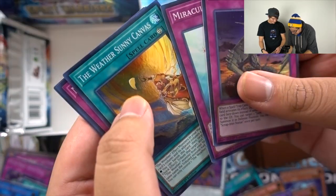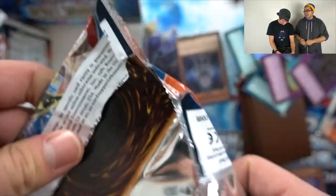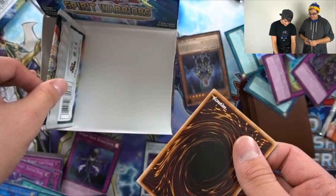Statue, Descent, Sunny Canvas, Hatsume — it's pretty neat. Open the end of the last round. Epic opening — the best opening. We don't even have to title it the best opening because we are the best opening.